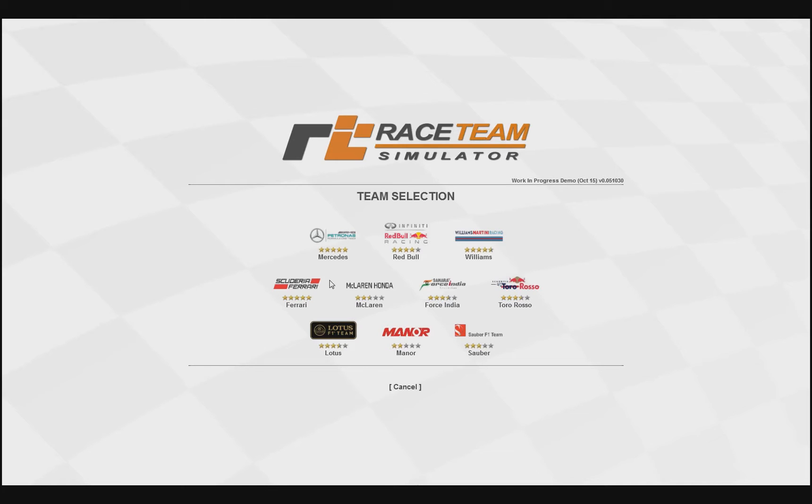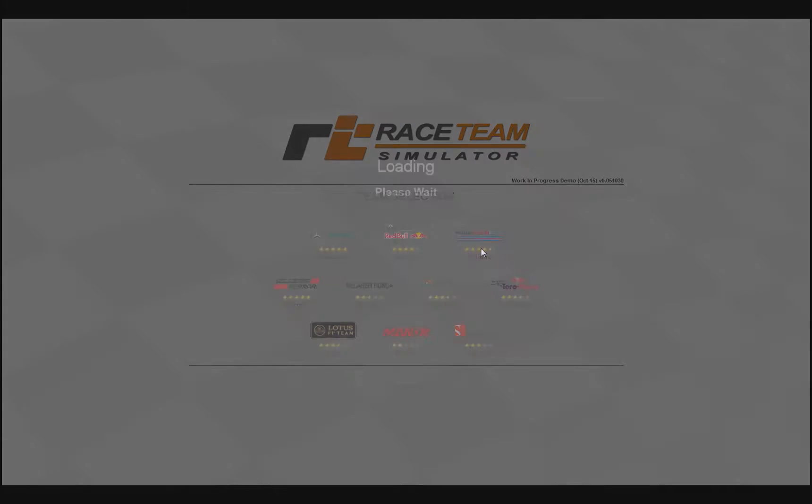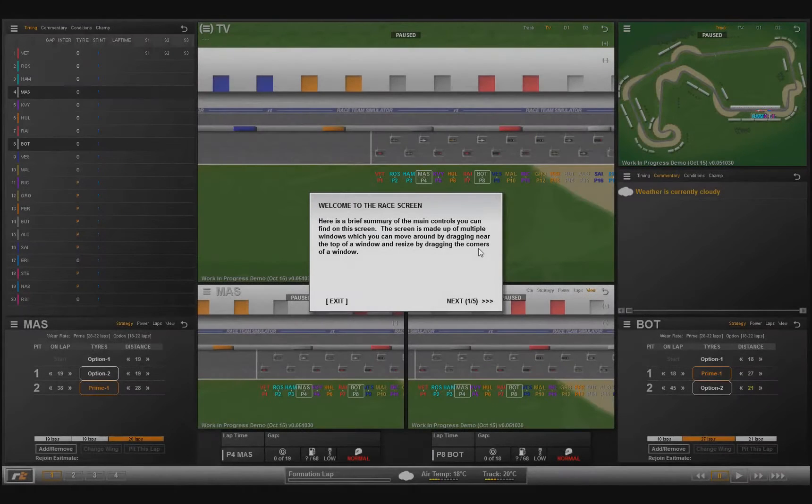I did make small changes to the game — I added some logos from the teams so that this video would seem a bit more compelling than the demo actually is. There are no actual team names or racing driver names from Formula One in the game. I added them myself and it wasn't hard — maybe half an hour or 40 minutes. It shows that the game is open for modding.